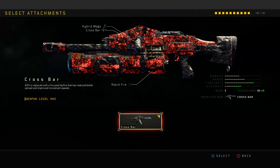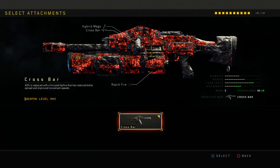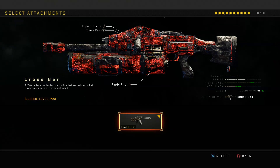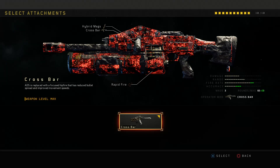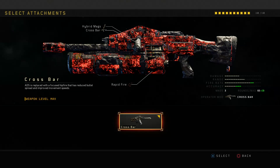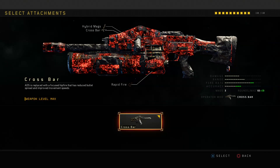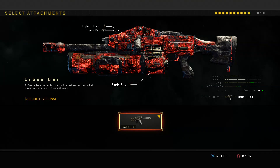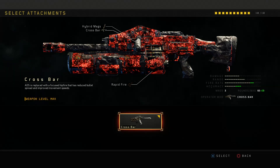If we take a look at the weapon stats, the accuracy has increased by 3 bars. This is very, very good. It's going to allow you to kill enemies very quickly with hip fire, and you're not able to ADS anymore — you're only able to hip fire. But trust me, guys, it's very accurate. I think this is for sure a much more popular operative mod than, say, the echo fire operative mod for the Maddox or the quad shot operative mod for the GKS. I see many people using this.